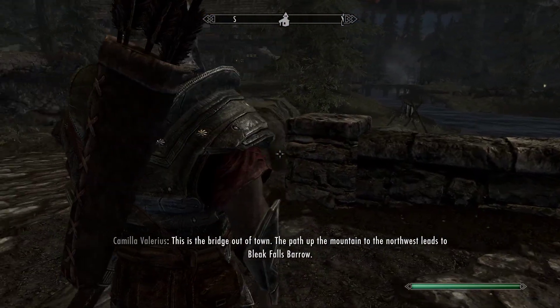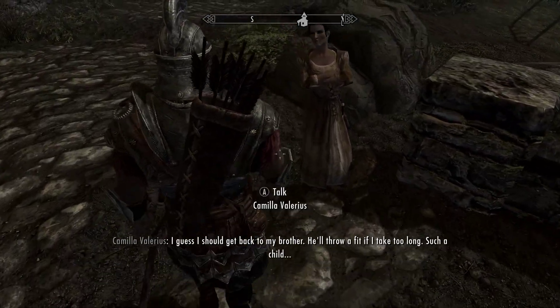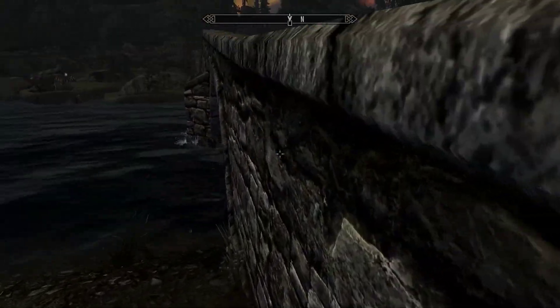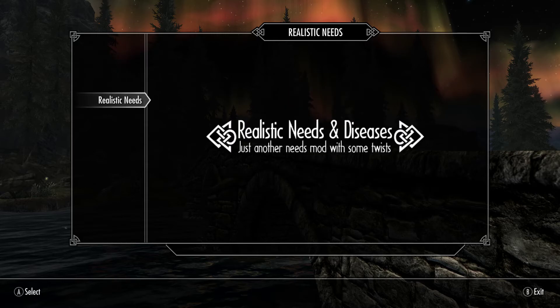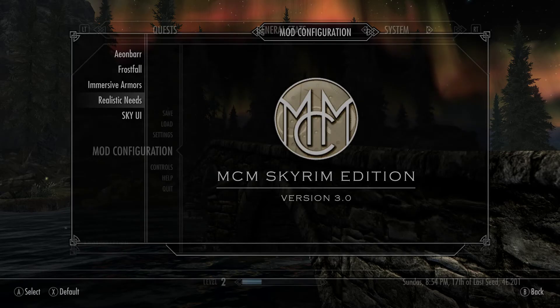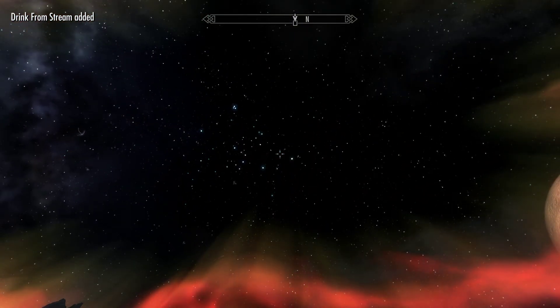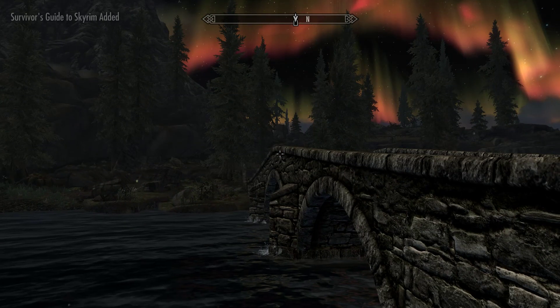This is the bridge out of town. The path up the mountain to the northwest leads to Bleak Falls Barrow. I guess I should get back to my brother — he'll throw a fit if I take too long. Such a child. Now we're just going to the Mod Configuration menu to check in on Realistic Needs and Diseases. Start Realistic Needs and Diseases! There we are.